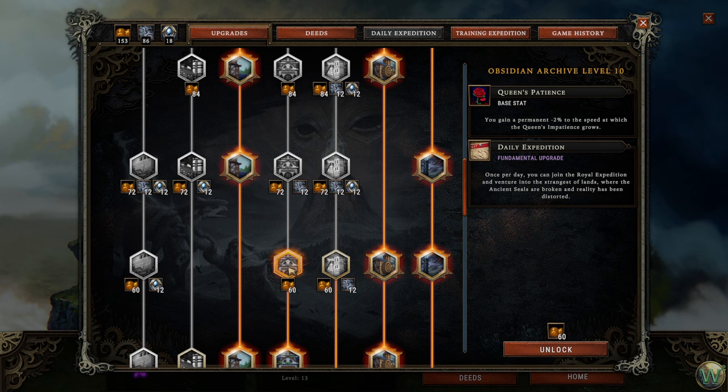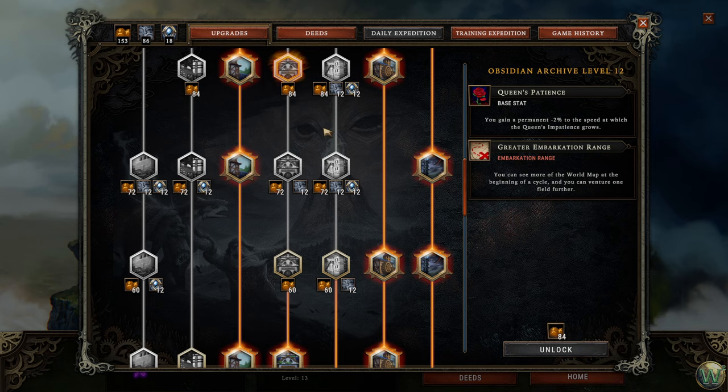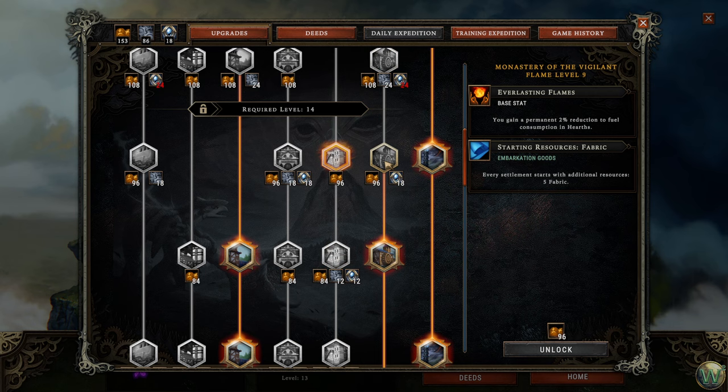We could take embarkation bonuses — they're useful and nice to compare against raw resources to determine whether they're worth it. But I don't want to spend 12 of my only 18 artifacts on that right now. The field kitchen blueprint could be very useful since it gives us the ability to make some complex food very early on in the game, especially when we don't have a good role for complex food early on.